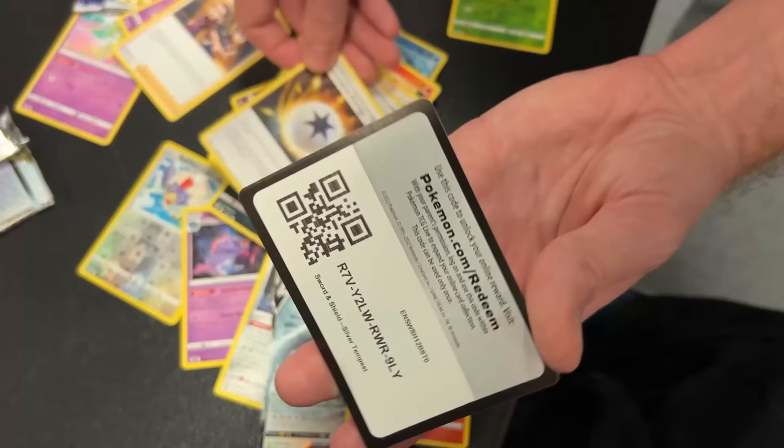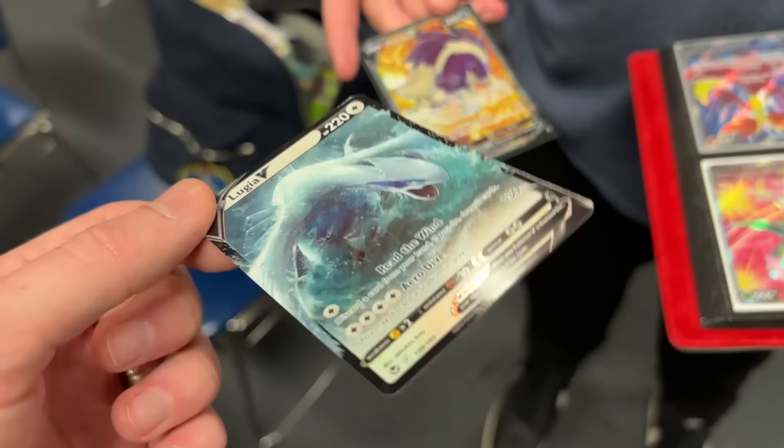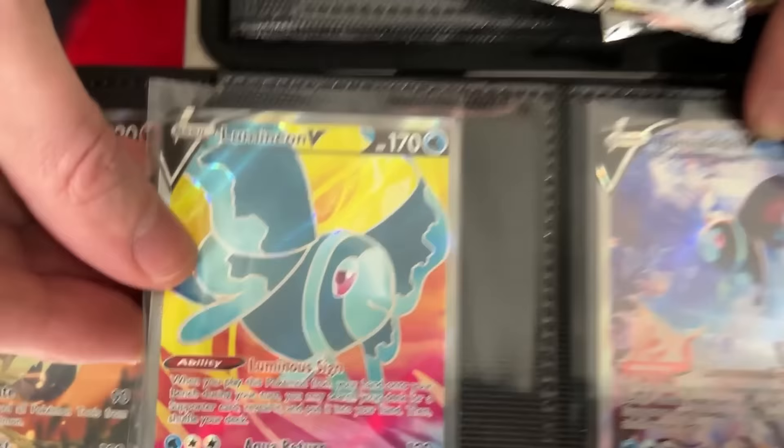I thought I was just going to go home after this, but you need the Lugia V and you're willing to trade the Skunk Tank — it's not the alternate art but it's still a Skunk Tank from Silver Tempest. Are you going to use it for a deck? Yeah, definitely going in a deck. So there's that, and full art Skunk Tank — thank you for the trade, I appreciate it. Now it is time to add in all the Pokémon cards that we just traded for into the binders.